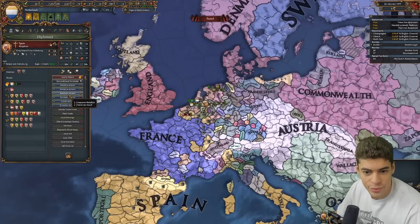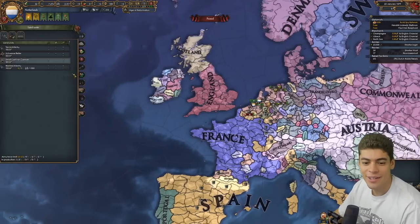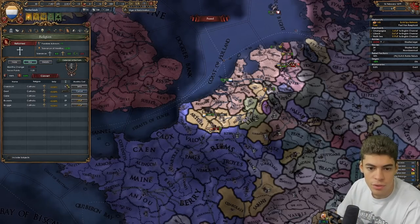Let's sit down and slog this one out then. Of course, they're allied to the bloody Habsburgs. Would anyone, after this war, ally us? A couple of people. Convert promises to reform — let's do that, and also let's focus on war. We don't actually have enough further points for that.